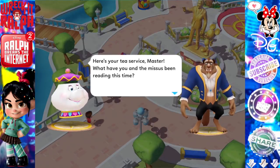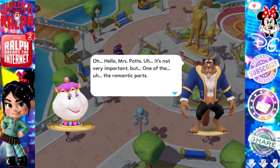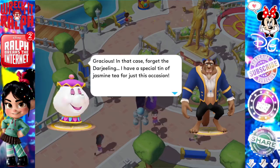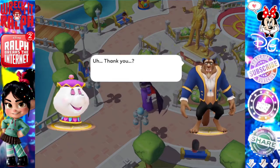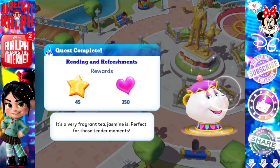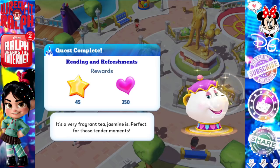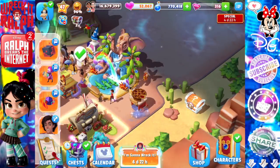Mrs. Potts: 'Here's your tea service, Master. What have you and the missus been reading this time?' 'It's not very important — but one of the romantic parts.' 'Gracious — in that case, forget to dare and chilling. I have a special tin of jasmine tea for just this occasion.' Quest complete: Reading and Refreshments. 'It's a very fragrant tea — jasmine is perfect for those tender moments.' Got some tea facts from Mrs. Potts!